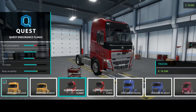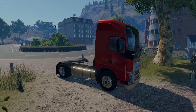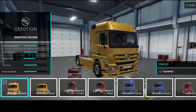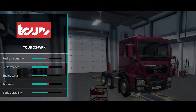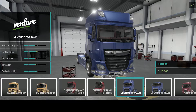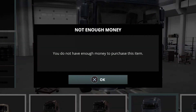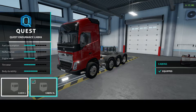In here, you can view all the trucks available for purchase. Truck Driver features 4x2 or 8x6 chassis options, and each truck has slightly different statistics for aspects such as fuel consumption or tyre wear. Think before buying though, or you might find yourself out of money. Once you've decided on what truck you want to drive, you can tune it to your liking.